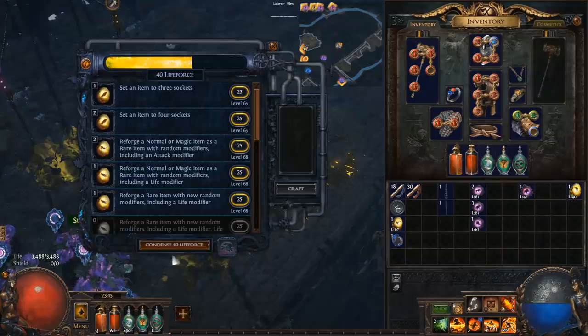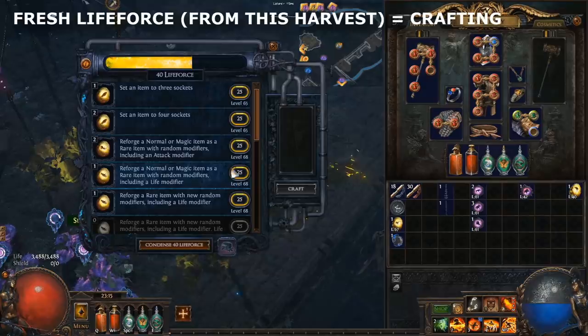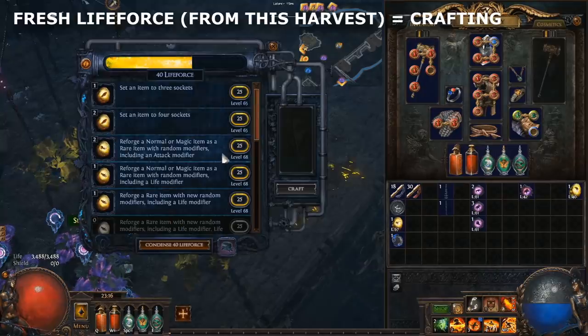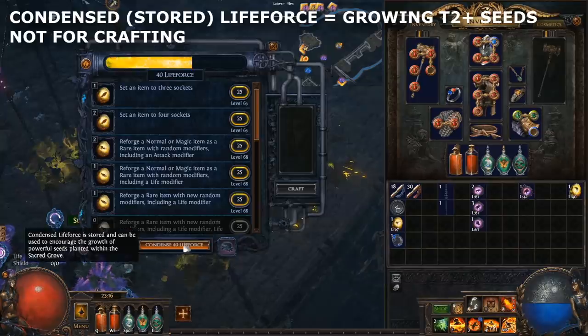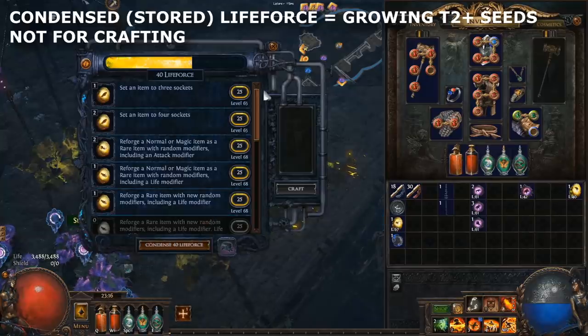Once you're done crafting, you can condense the remaining life force for later fertilization of higher tier seeds. To be really clear — this is where people get confused — there are two types of life force. Fresh harvested life force sits waiting to be used on crafts and can only be used on crafting. Once you condense it, it becomes condensed life force, which can only be used to grow seeds. Stored condensed life force cannot be used to craft, so you can't bank life force for future crafts. You have to spend the life force from a harvest right then and there.